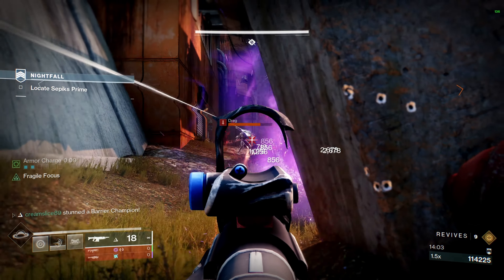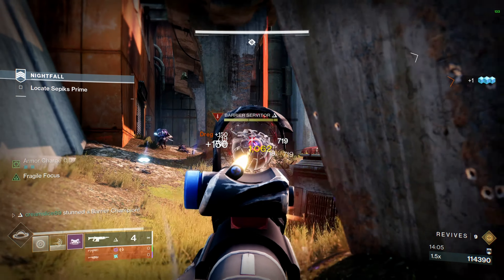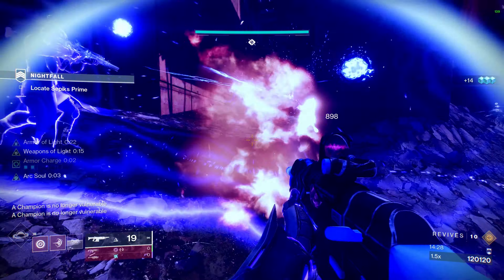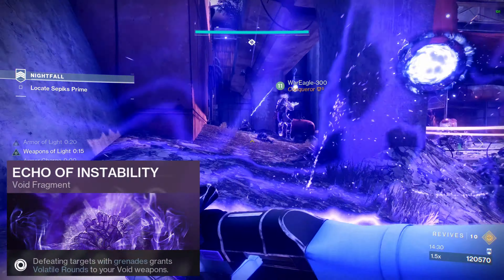We're pairing Bastion with Controlled Demolition. I know a lot of people are going to say Offensive Bulwark is better because of the grenade recharge rate, but with our exotic we're not really going to be without any of our abilities. I chose to run Controlled Demolition with this build just to see how it performed, and by god I was hyped as soon as everything started exploding in those grandmasters.